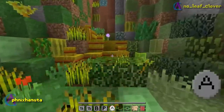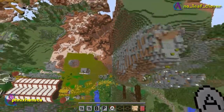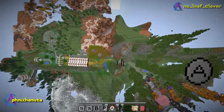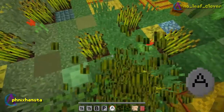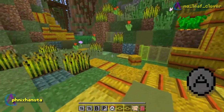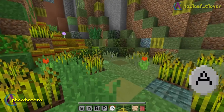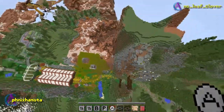It looks very nice. There's a slime block here. Oh wow, I did not expect that to happen. Like, I can't jump, but when I jump on the slime block, this happens.